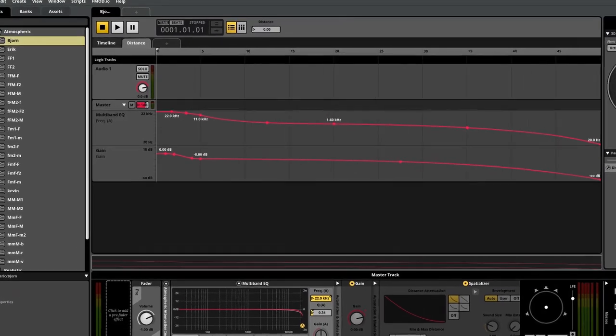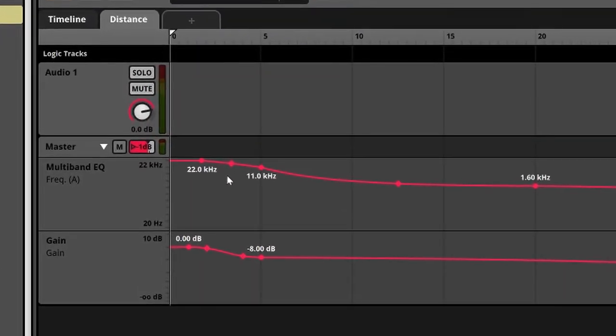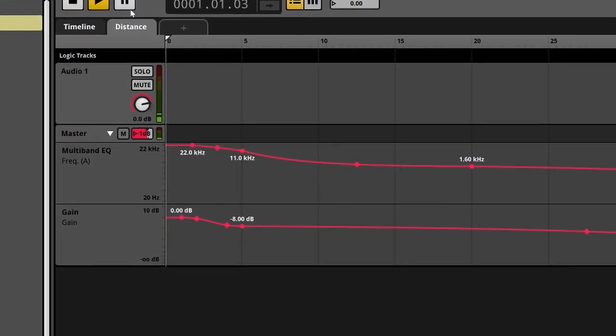I also added a pretty significant change when you're very close to a character. This is so it's easier to focus on your current conversation and not have background conversations block out what you're talking about.